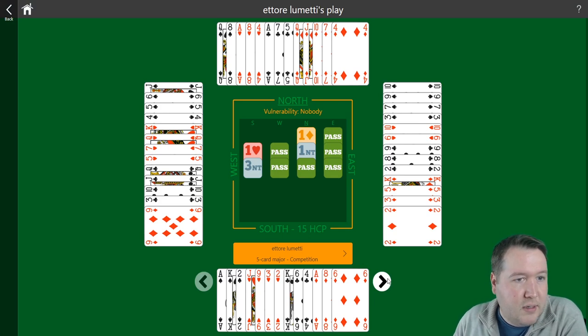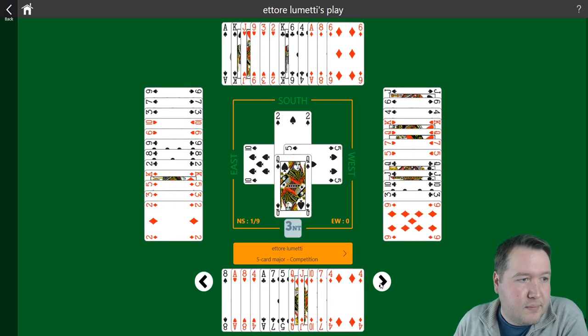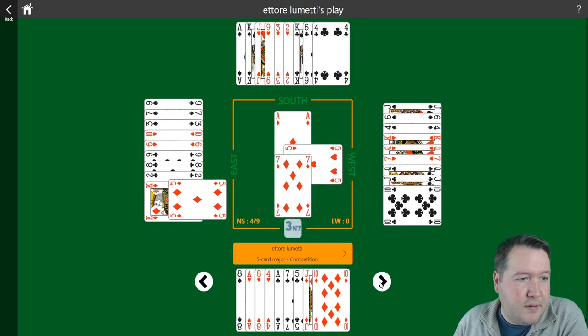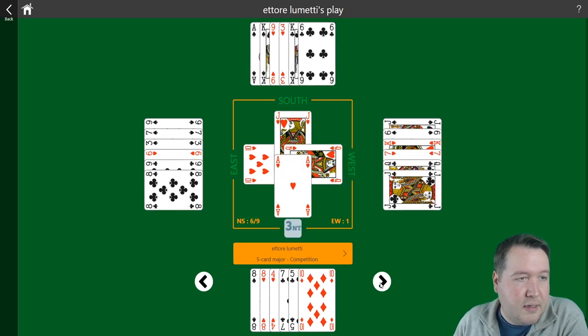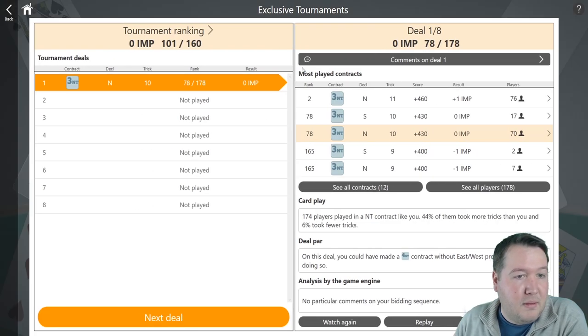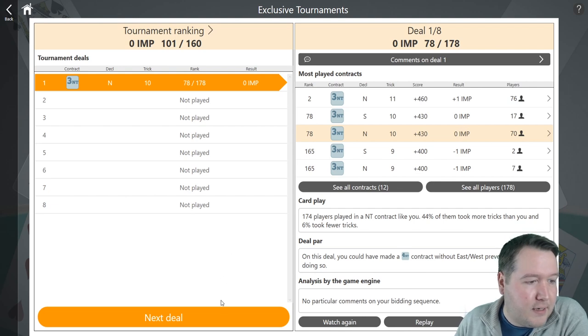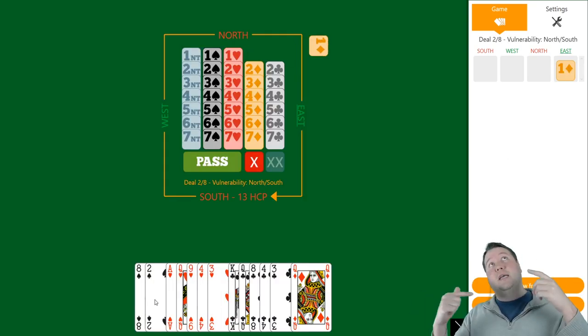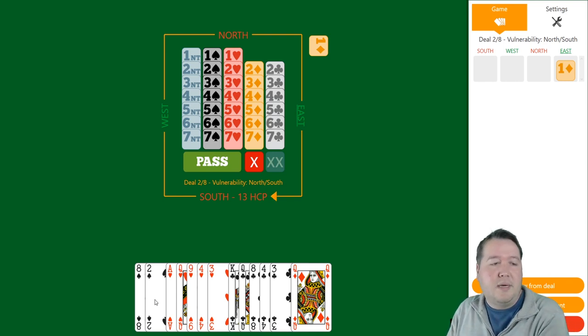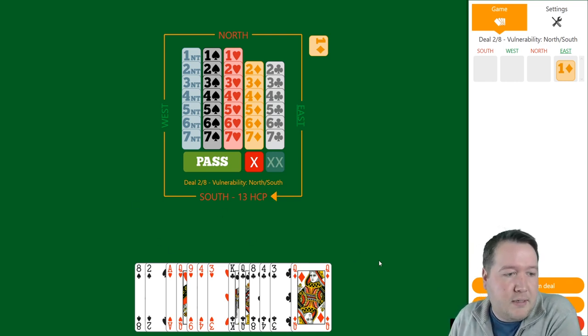I'm going to keep the long club in my hand and the good heart in the other one. I want to try and squeeze someone. I just want to see if my fourth club comes good because the king-queen of hearts are still both missing and they held on to the club. I don't think there's any way of getting an extra trick — really flat. The robot shifts to a heart, that would certainly work. I was trying hard but sometimes you just put them in and they'll do it for you.